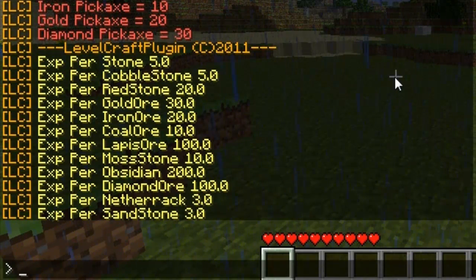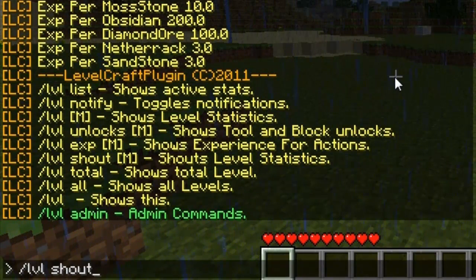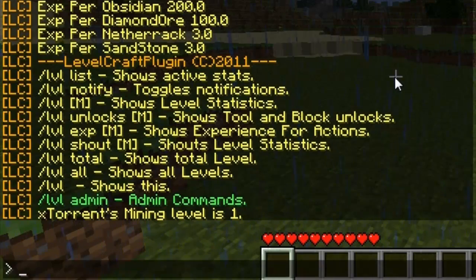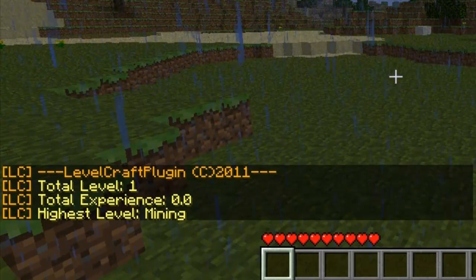For example, mining obsidian gives you 200 experience and mining sandstone gives you 3 experience. All of those experience levels are completely customisable, which is what's great about Levelcraft. /level shout M lets you show off your mining level to everyone on the server. /level total shows your total level in Mining and your total experience — my highest level at the moment is Mining since that's the only level installed.